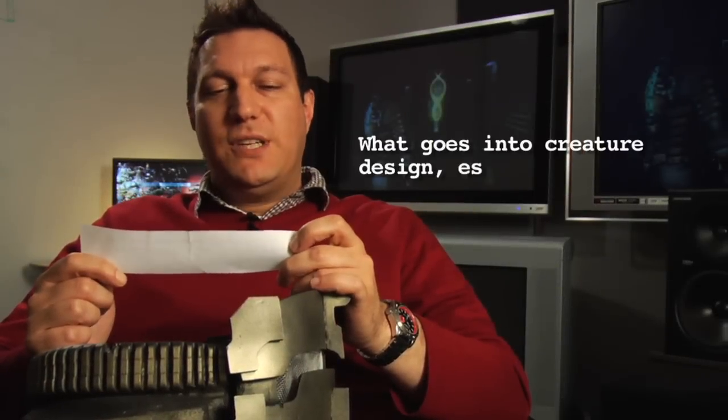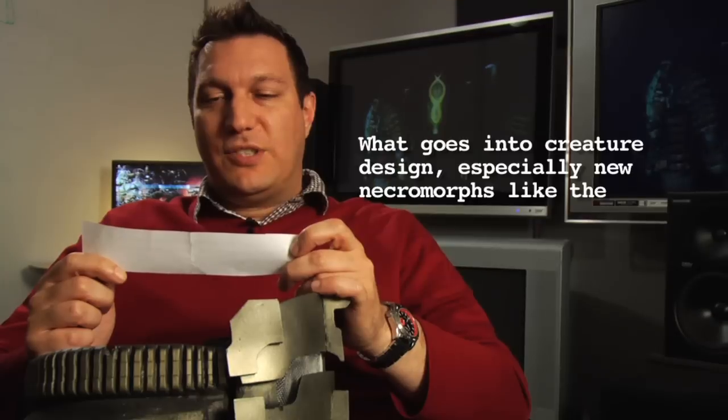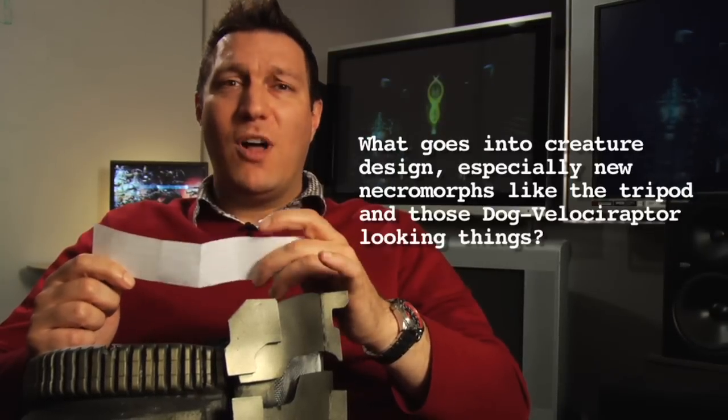What goes into creature design, especially new necromorphs like the tripod and those dog velociraptor-looking things? There is a bunch of different stuff that goes into creature design. The first thing when we try to create new necromorphs, our art director Ian and production designer Ben really want to focus in on creating relatable creatures. Being that they were human at one time, there is a relatability with them from their topology — you can tell that there's some humanity left in them still.